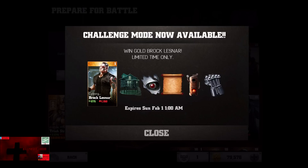In this video, we talk about the Cyborg Brock Lesnar Challenge, which is now available. Base stats: 875 damage and 1,150 health. Expires Sunday, February 1st at 1 o'clock in the morning, which is actually a really interesting start time.